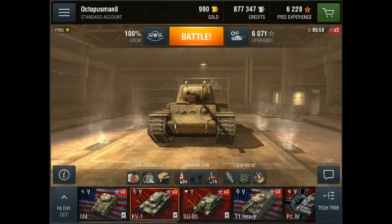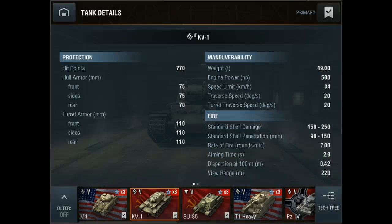Let's jump right into the info. This tank has 778 HP when fully upgraded; when you start out it'll only have 720. The front armor is 75, and so are the sides, and the rear is 70. Turret armor when fully upgraded is 110 all around. Weight is 49 tons, engine power is 500 horsepower, speed limit 34 kilometers per hour, traverse speed 20, turret traverse speed 20 — so it's not that great but still good.